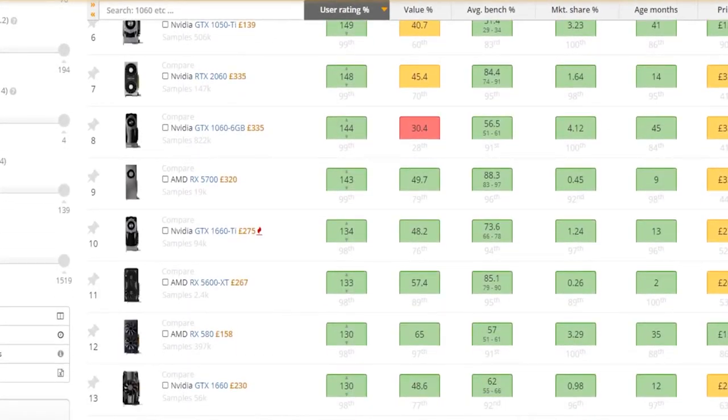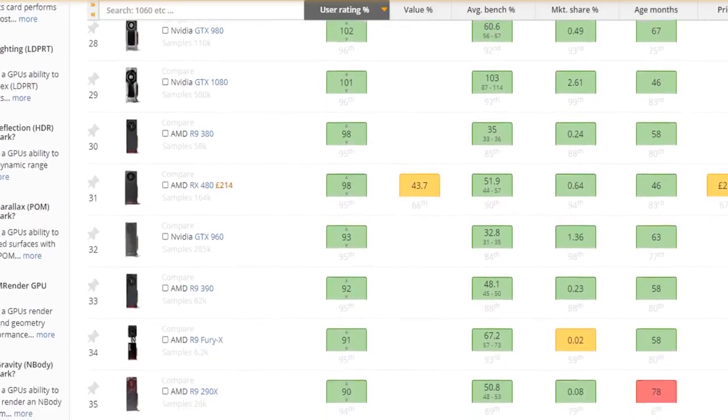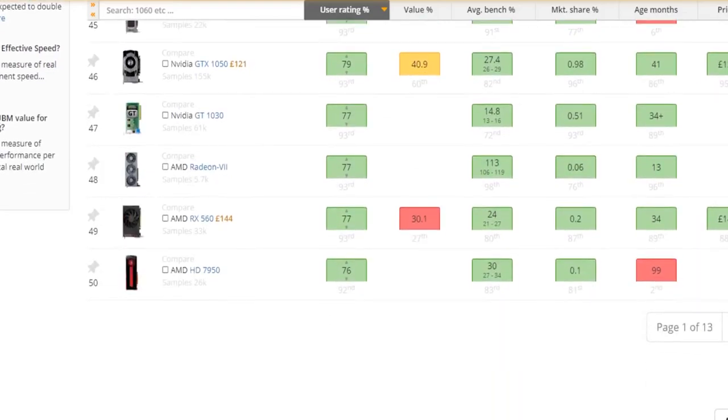UserBenchmark will be an indispensable tool for comparing your own system power to recommended and minimum specs on a game's page. Using UserBenchmark's GPU comparison tool, I can compare my specs to the recommended specs of a game listed on this page to find roughly what level of performance I can expect. So let's find out if you can run it.